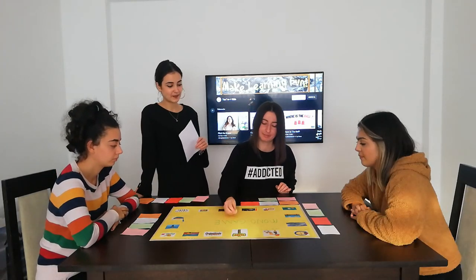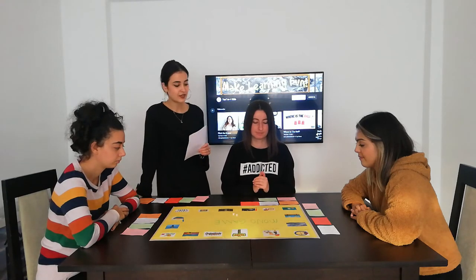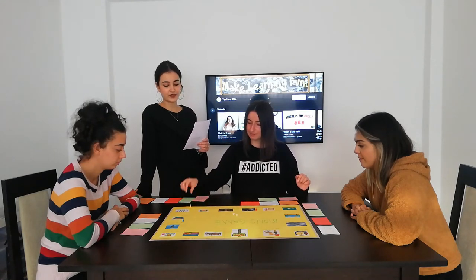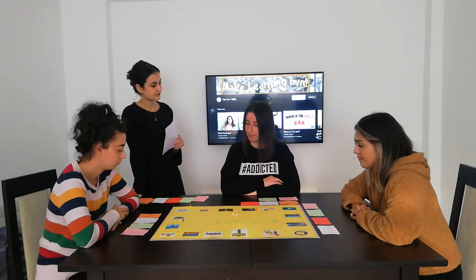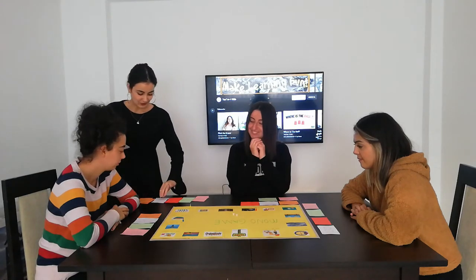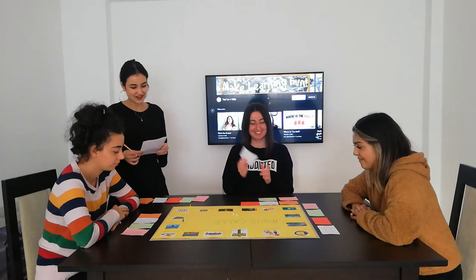Now we will go on with Esra. 2 plus 3 is 5 steps — 1, 2, 3, 4, 5. What job is it? Doctor. It is a doctor. Yes, correct answer! You gain 100 Mono money.